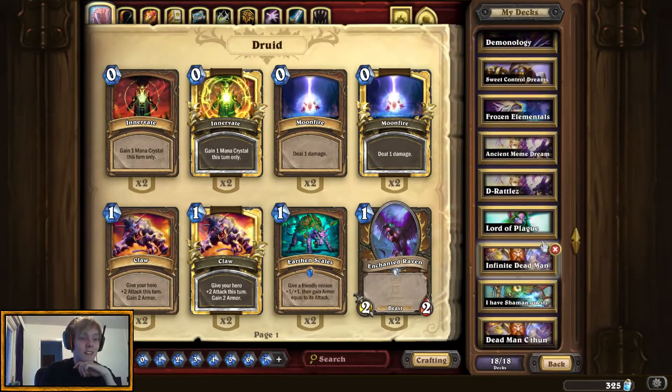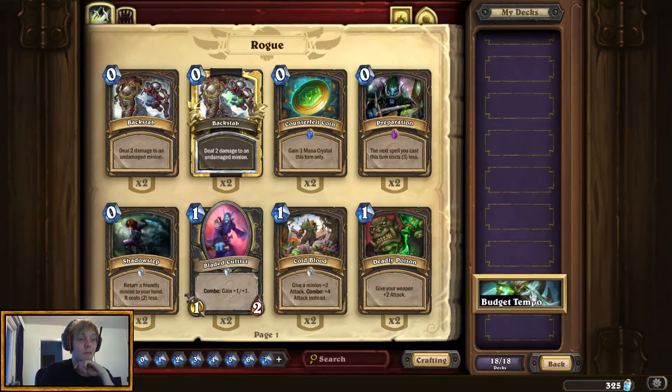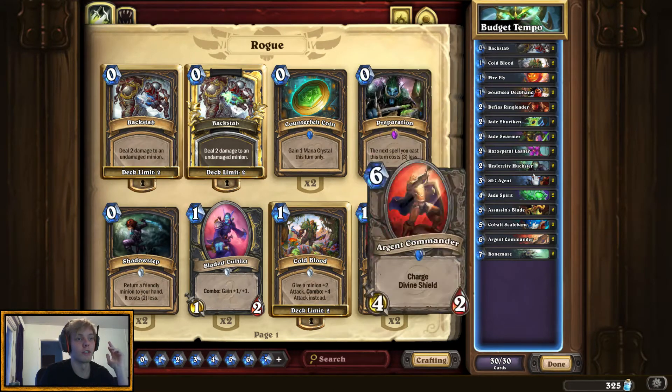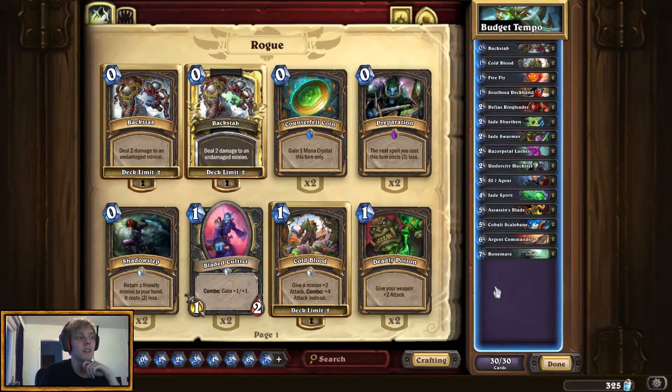The deck is Budget Tempo. You're all probably familiar with the Keleseth Tempo Rogues — they run stuff like Shadow Steps, they have Keleseth, they buff your whole deck so everything's more powerful — but this takes a bit of a different approach.